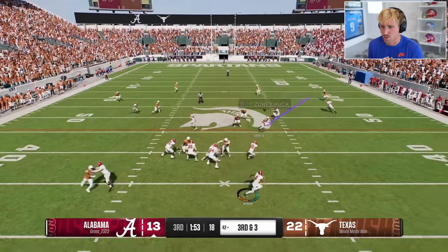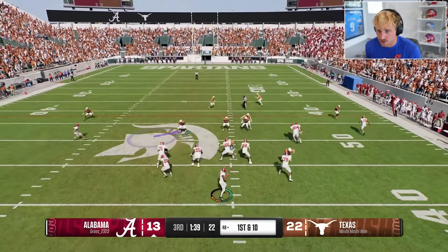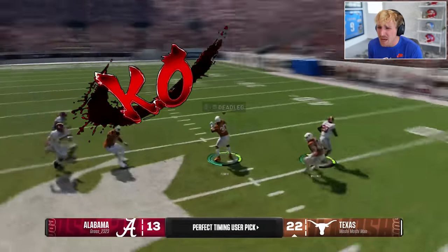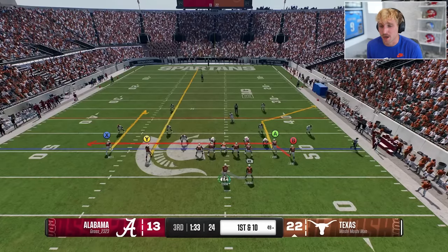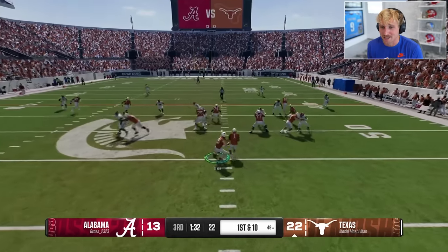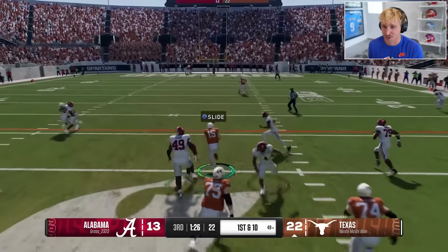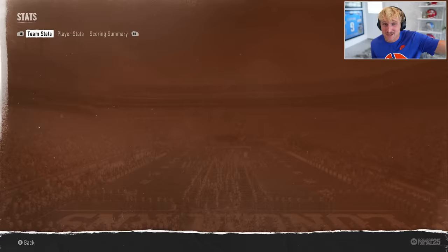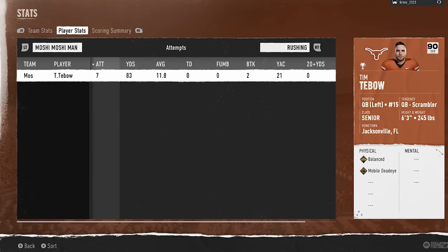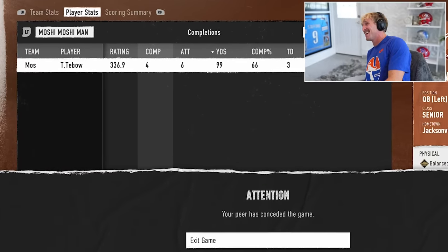Daylon Everett, third and three. You want the check down — I dare you. Good play, good play. You better put a QB spy on me, son. There's so many things I could throw, but nowhere near as fun. I own you! Player stats — Tebow's got seven carries for 83 yards rushing. Passing: he's four for six, 100 yards and three touchdowns. That was an awesome game.